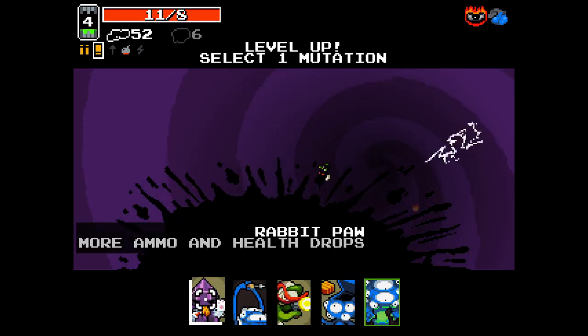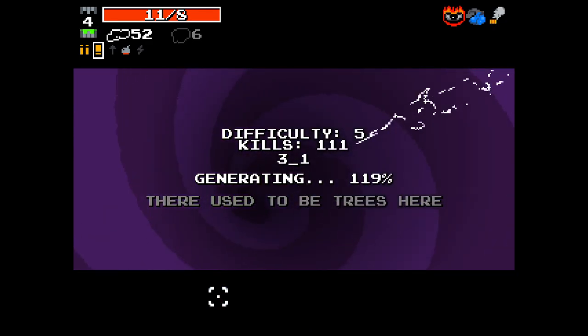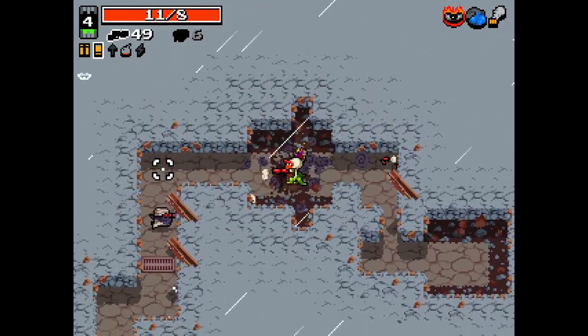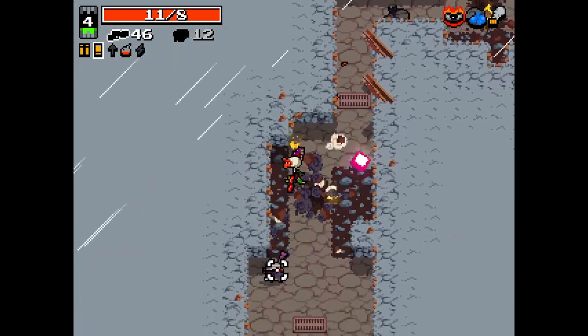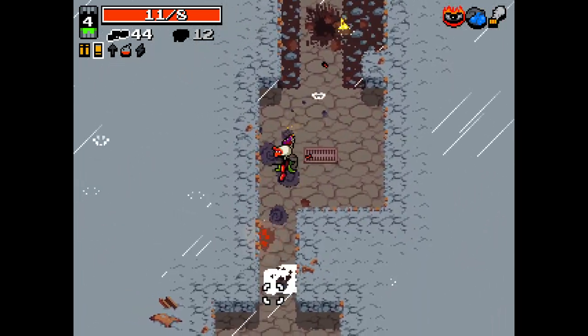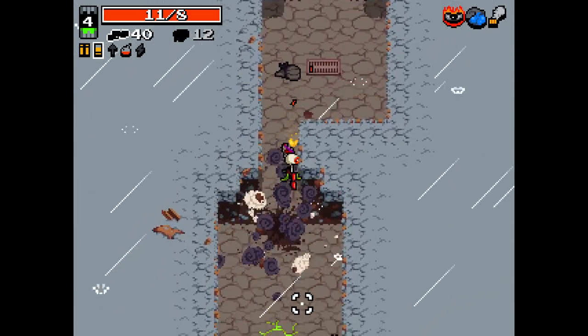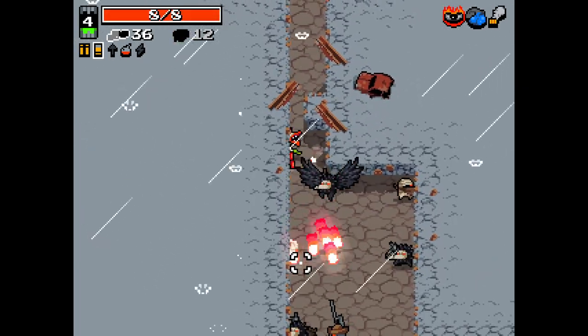Up to level 4 as well. Rabbit's Paw - Rabbit's Paw is actually really good. I haven't taken that in the entire time I've been playing Ultra Mod so far, and it's very, very good. There's a lot of cars in the way right now. Don't jump directly over my head - it's just rude.